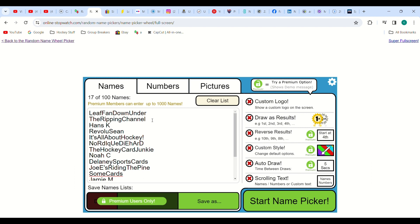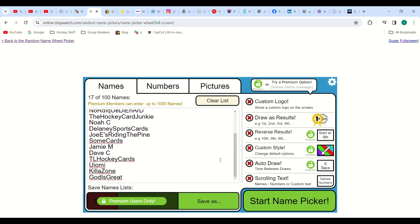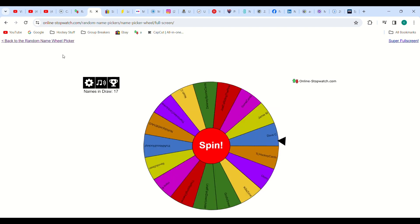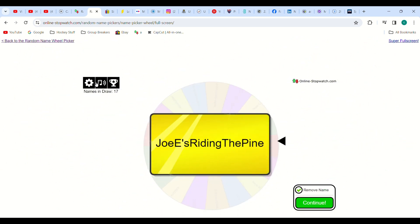So this is for hashtag mail day three — we have 17 entries, leaf fan down under all the way down to God is great. We'll give the wheel a spin, good luck to everybody. And it is Joey's Riding the Pine — congratulations buddy! Alright, on to the next one.